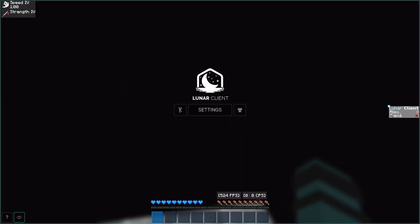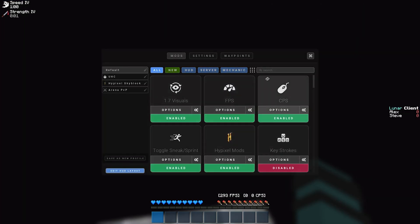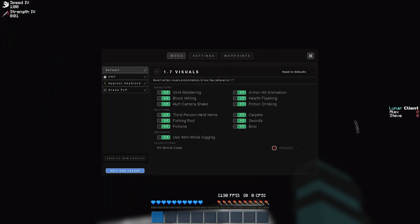I'll show off my Lunar Client settings. I only have about two mods on my HUD — I have FPS and CPS. The CPS shows left and right clicks. I also have potion effects because I find that handy when playing Skywars, and then I have scoreboard.